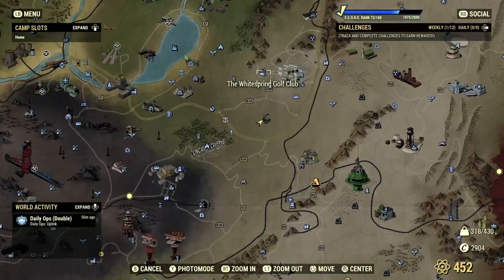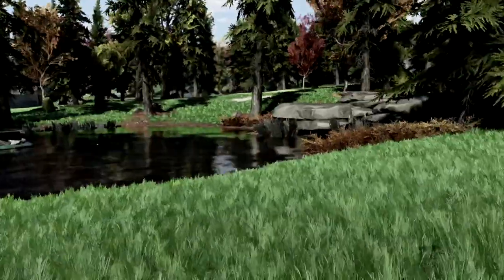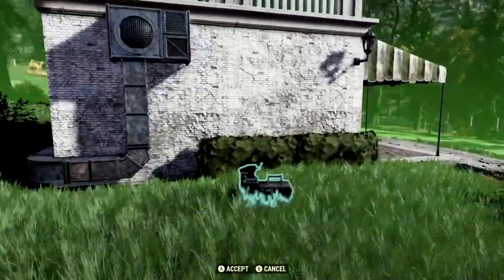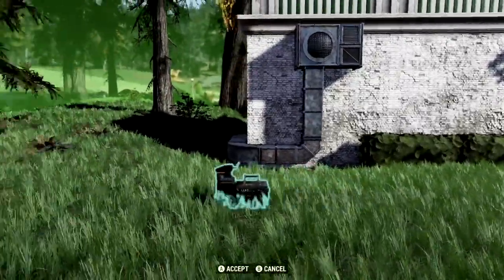The next camp location on our list brings us just south of the White Springs Golf Club at the White Springs Golf Course. Here is one of my favorite places at the course, because you can have your very own pre-built structure, which is pretty cool to use for stores. How fantastic is that?